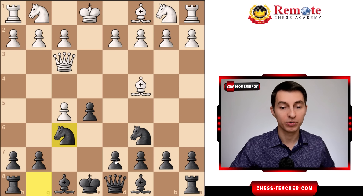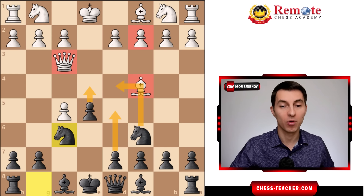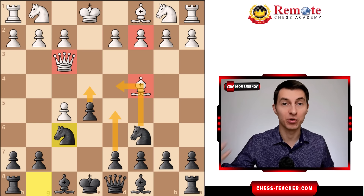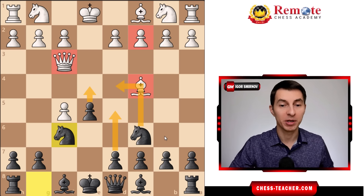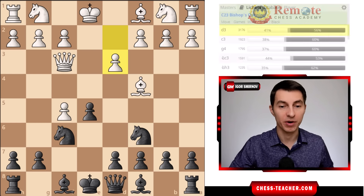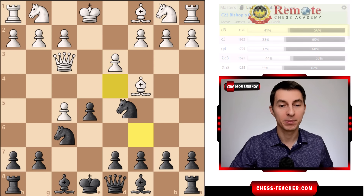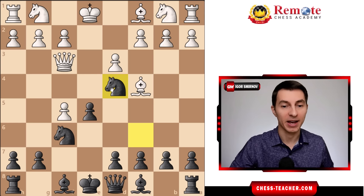You're getting ready to push pawn to d5, now supported by the knight, to chase the bishop away. You're also going to play knight to d4, attacking the queen and the pawn on c2, and you can push the pawn forward in the center with pawn to e4, seizing the initiative. The most played move by white here is pawn to d3, trying to perhaps prevent pawn to e4.